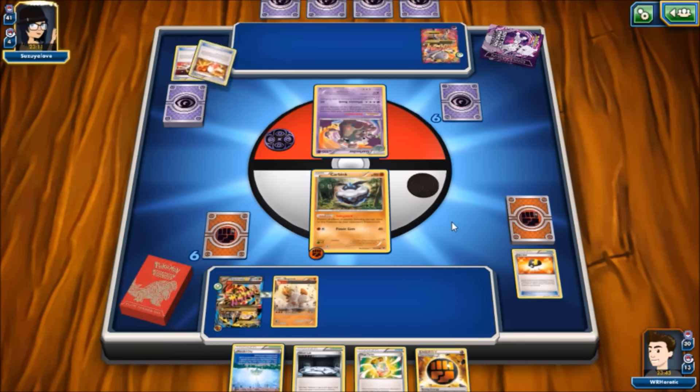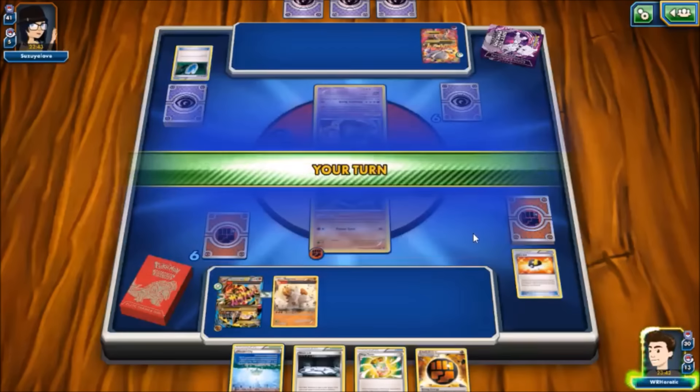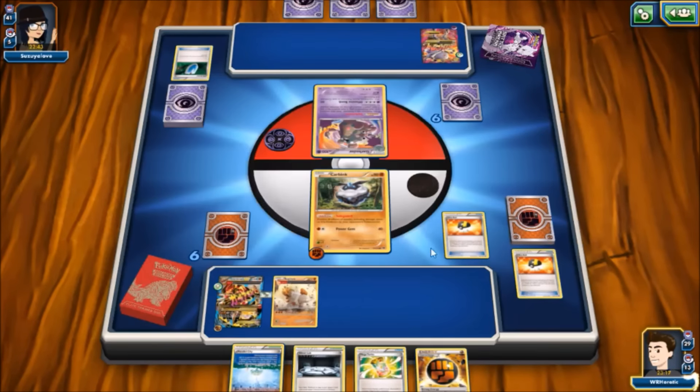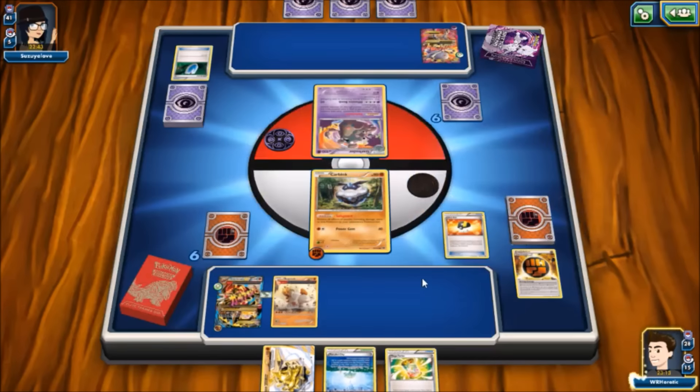She's got a Trainer's Mail now — reach for a supporter, I imagine. Instead we get the Float Stone, so Mewtwo will be able to come out and Safeguard will also be shut down. Really wishing we would have attached this energy back here now. She's gonna Lysander but it's gonna do absolutely nothing — Omega Barrier ancient trait just says yep, no. I'm just gonna VS Seeker right back for the Lysander and pass. Let me just discard one.